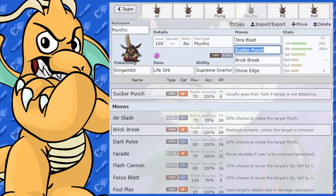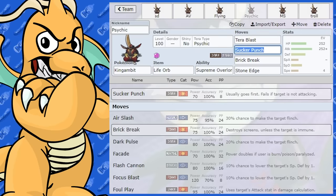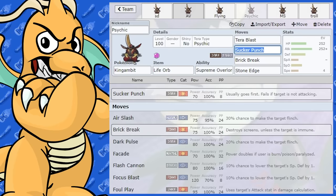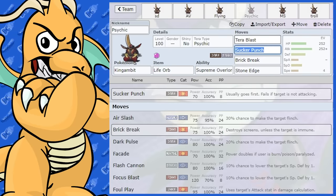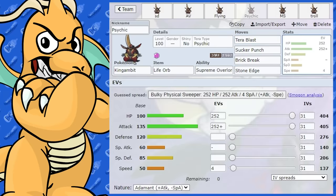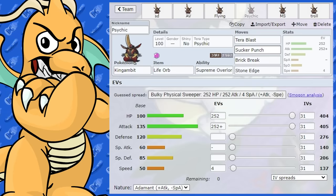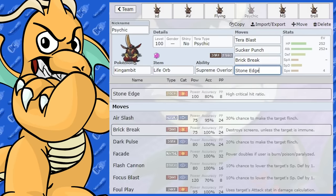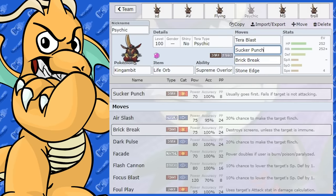Let's have a look at a Psychic Tera set. I'm working through a couple of different Tera types here. On this one I've got Life Orb with Stone Edge, Brick Break, Sucker Punch, and Tera Blast Psychic. When you Tera into Psychic, you become weak to Dark — so you've got Brick Break for Dark-types, which is nice. If a Bug-type comes in, you've got Stone Edge for Bug. So you've got lots of different coverage options, making yourself able to hit a wider variety of Pokemon.